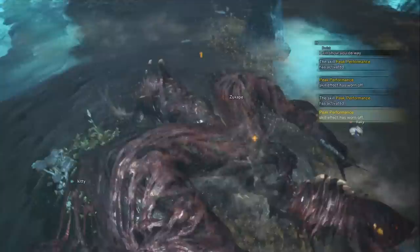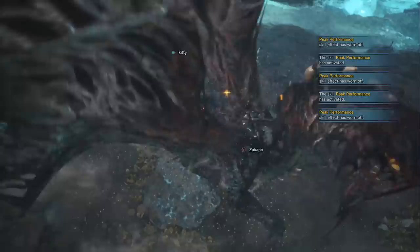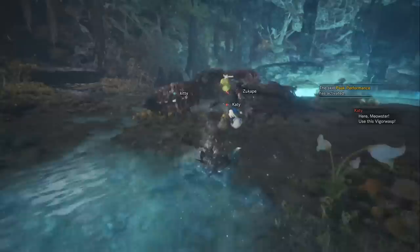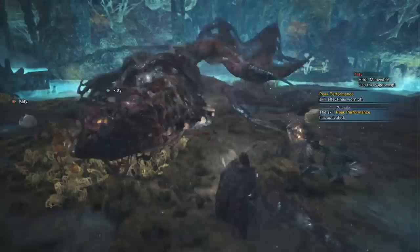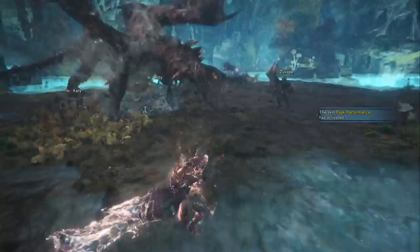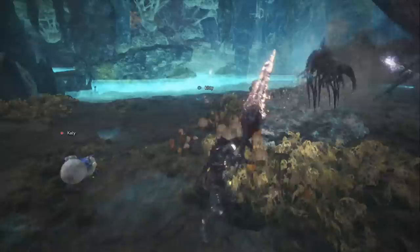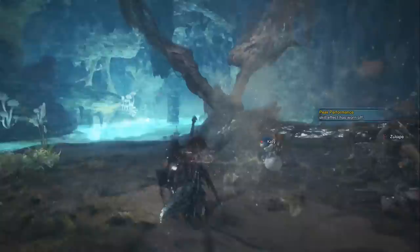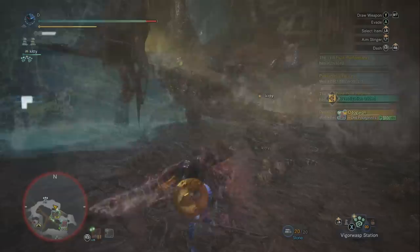Now we're going to break down arch-tempered Valhazak's five most powerful attacks. This part of the guide is essential — the best form of defense in Monster Hunter World is to not be hit in the first place. These monsters are well-designed so that you can avoid all of their moveset; it's simply a matter of being conservative, knowing the move, and attacking when you have an opening. Don't just go in and spam hoping he dies before you — you'll die first. Simply learn his moveset, don't get hit by his moves, and the fight goes much, much easier.